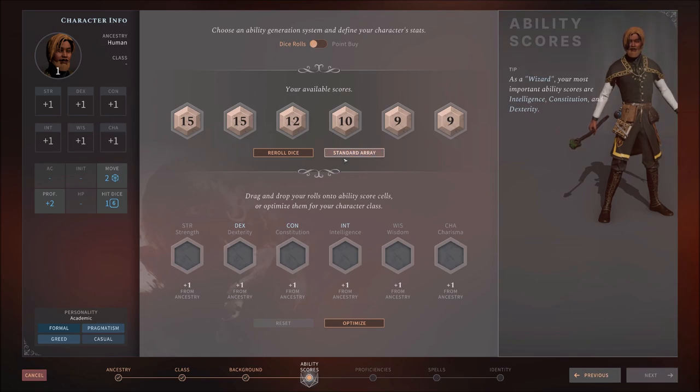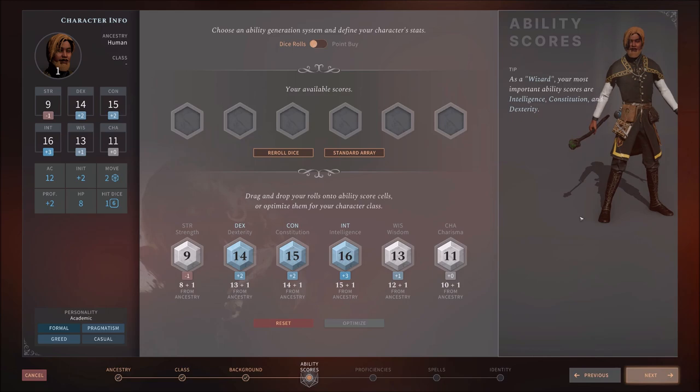Notice we have a Standard Array — a typical spread you can choose and put wherever it makes sense. They give you little pop-ups to let you know that Intelligence, Constitution, and Dexterity are most important for a Wizard. Intelligence is your casting stat, so that's your biggie. You could put the 15 there making it a 16, then do like 14 and 13 for Dex and Con, and spread the 12, 10, and 8 among Strength, Wisdom, and Charisma. Or hit Optimize and they'll put the spread for what makes sense for a Wizard — not particularly strong or charismatic, but Wisdom saves are important.